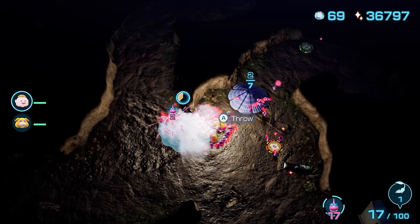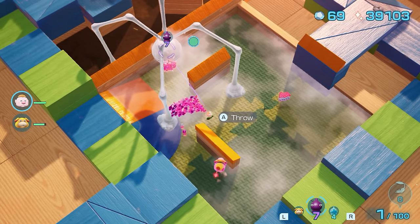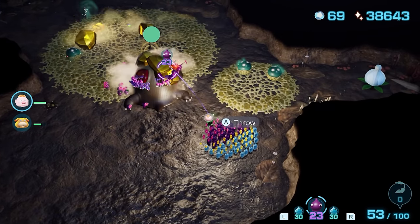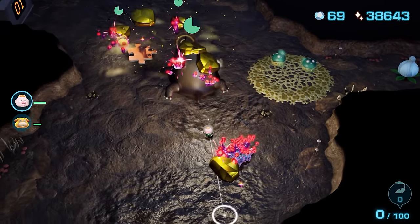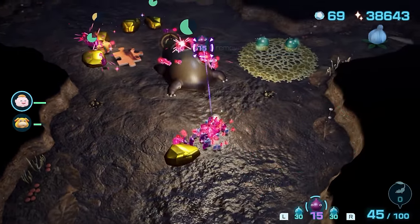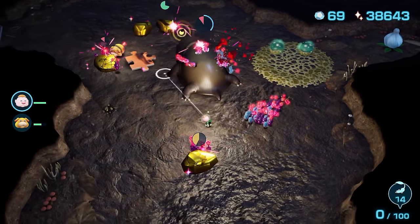Basically every enemy and boss in the game can be defeated by either of these types, or a combination of the two. So if you want to spray any Pikmin types for combat, boost Ice and Winged Pikmin. This power was always supposed to be held in check by their reduced attack, but Spicy Spray doesn't care — it is the Great Equalizer.